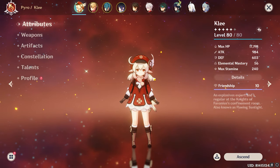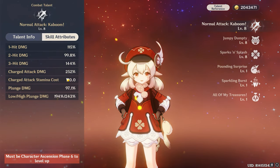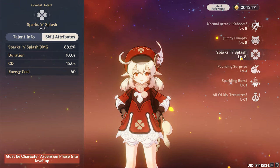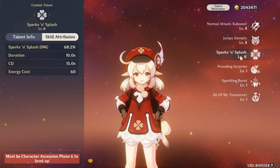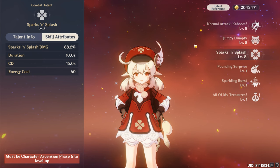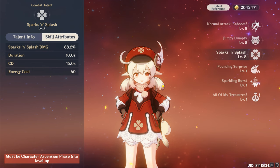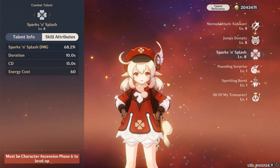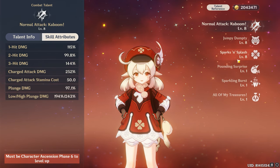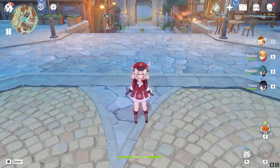Coming to the build: Klee is built on the basis of purely attack. Everything is multiplied on the basis of Klee's maximum attack and elemental damage. The higher Klee's Pyro damage bonus and attack percentage, the higher damage Klee will deal on the field. Klee is an active on-field DPS character, so whether it's her elemental burst, elemental skill, or normal attacks, Klee has to be active on the field.